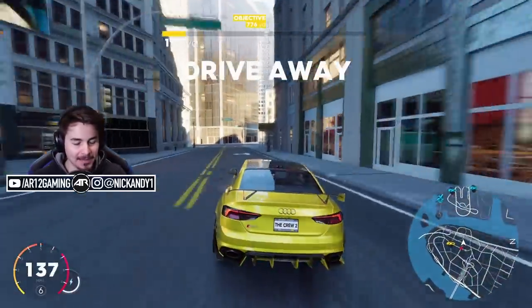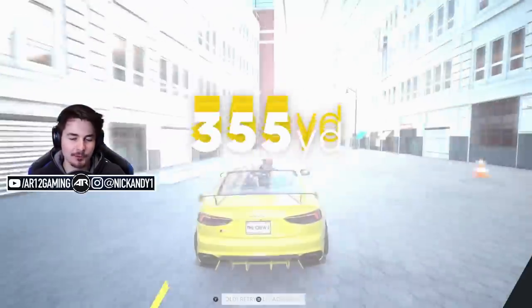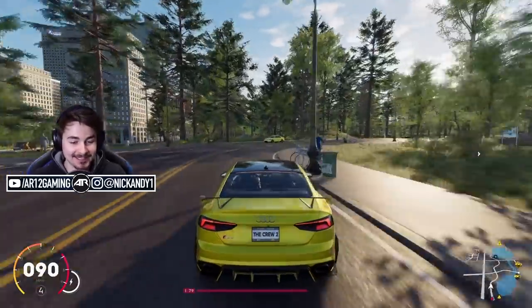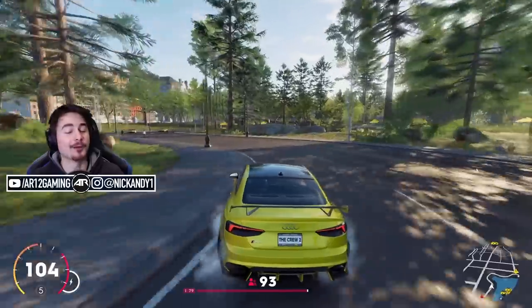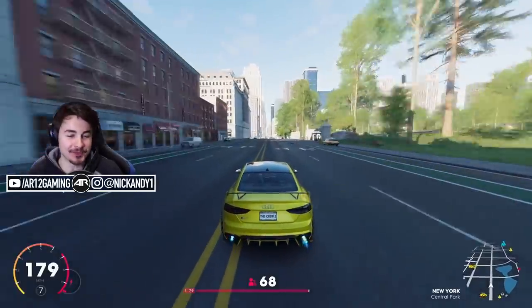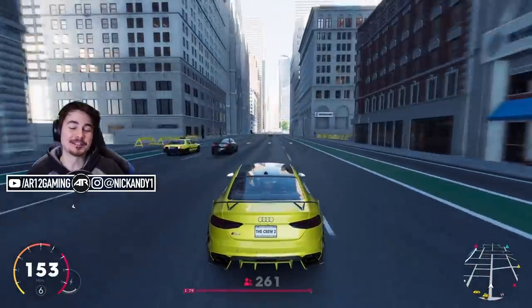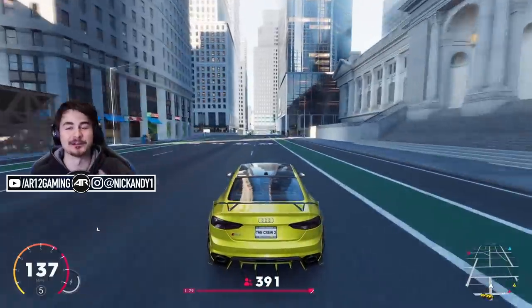What a sick car. You know what, I might even just say it — I think I might have a new favorite car. I've always loved the Audis, and this thing is so good. It's definitely making me second-guess my car purchase choices. I love the customization, I love the style of it, and 800 horsepower is dope. Anyway guys, that's where I'll leave it for today — those are the two brand new cars for February: the Audi RS5 and the Rally Cross Porsche 911 GT3 RS. Both built for very different purposes but both very cool in their own regard. I hope you enjoyed it — if you did, make sure to subscribe for more Crew 2 gameplay. Thank you so much for watching and I'll see you guys soon.